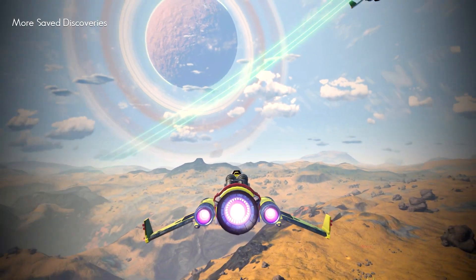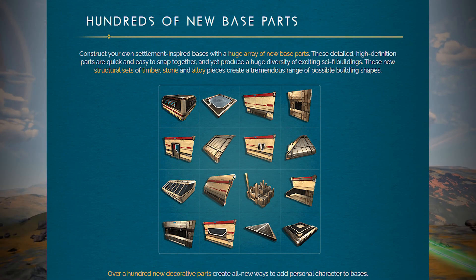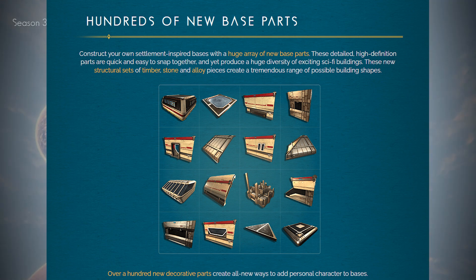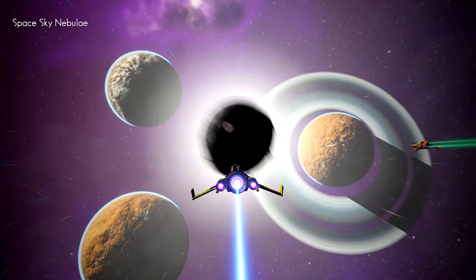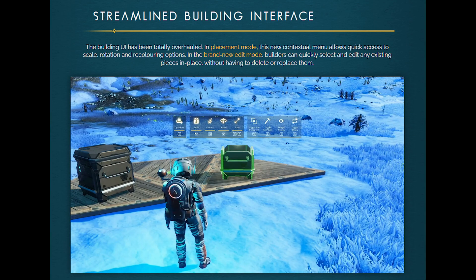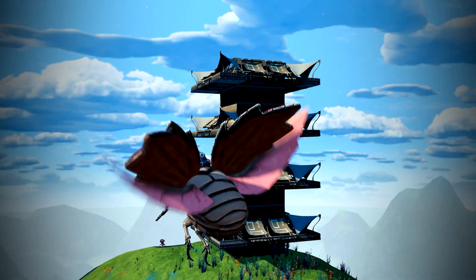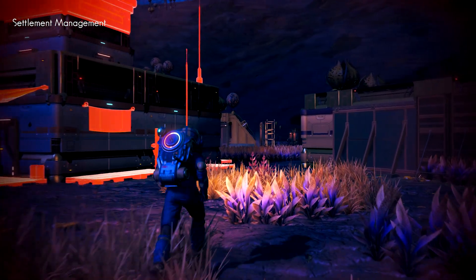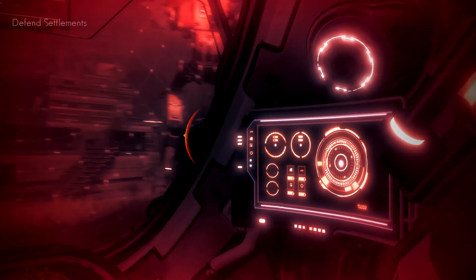And not only that, the Frontiers update added a ton of new base parts to the game — over 100 new base parts. Not only base parts, they also streamlined base building in the game. So all of the base builders in the community were super excited. It added a whole new dynamic to base building, and for everybody who wanted to go visit a town or village — a settlement on a planet — you can do that and become the governor, mayor, or overseer of your own settlement.